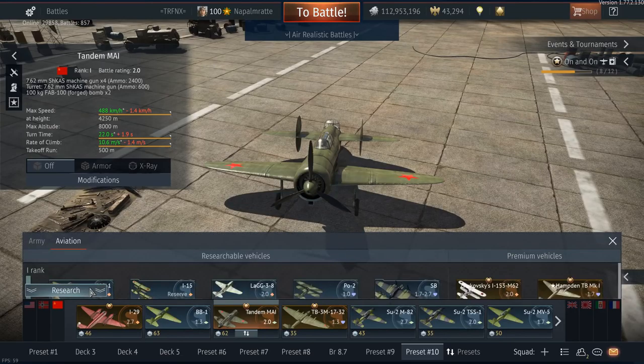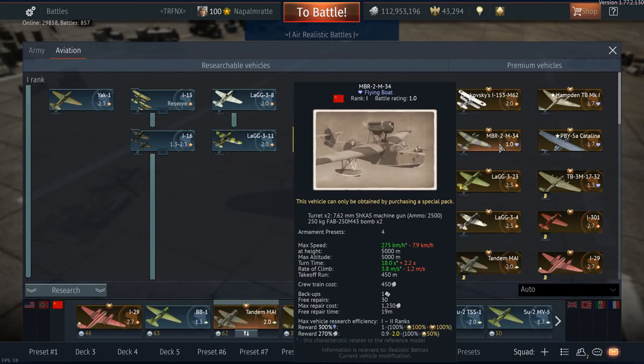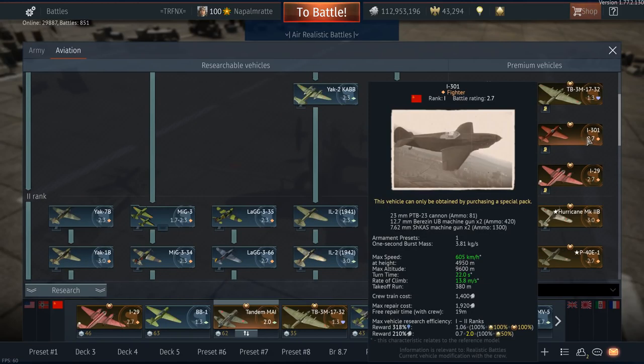All the other reward planes were something special. The MBR-2 M-34 is a float plane with two gunners and even heavier bomb loads — up to 250 kilograms, instead of just two 100-kilogram max for the Tandem MY. It's really nice to have; it's one of the few float planes for the Soviets at all. I think the premium Catalina is one of them as well.